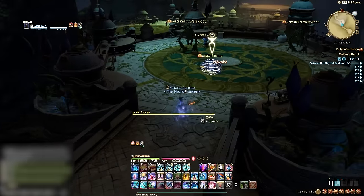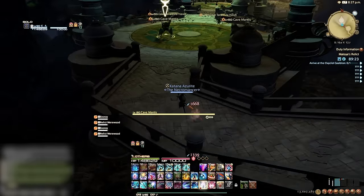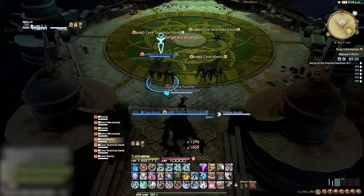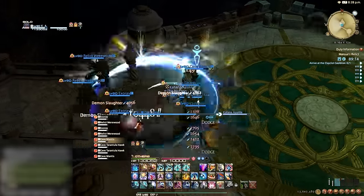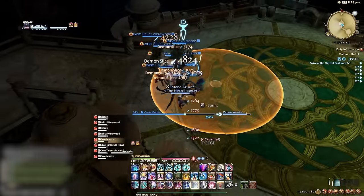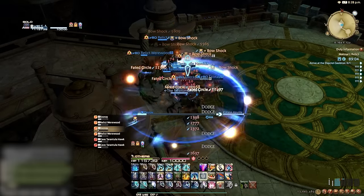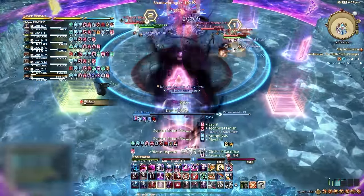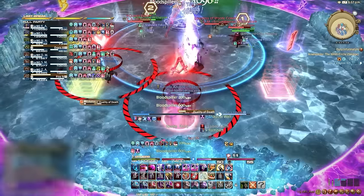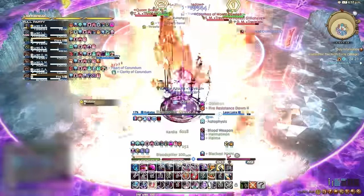I haven't talked about grouping and positioning — things I've seen even seasoned tanks fail at. When pulling a pack, rather than just walking in front of them, you should move through them. Doing this groups them up better for cleave damage and has them facing away from the party, so AoEs only face you and not your party. This also applies to raids and trials — usually you want the boss facing north for mechanical orientation, unless an encounter demands otherwise. Keep the default as north and away from the party.